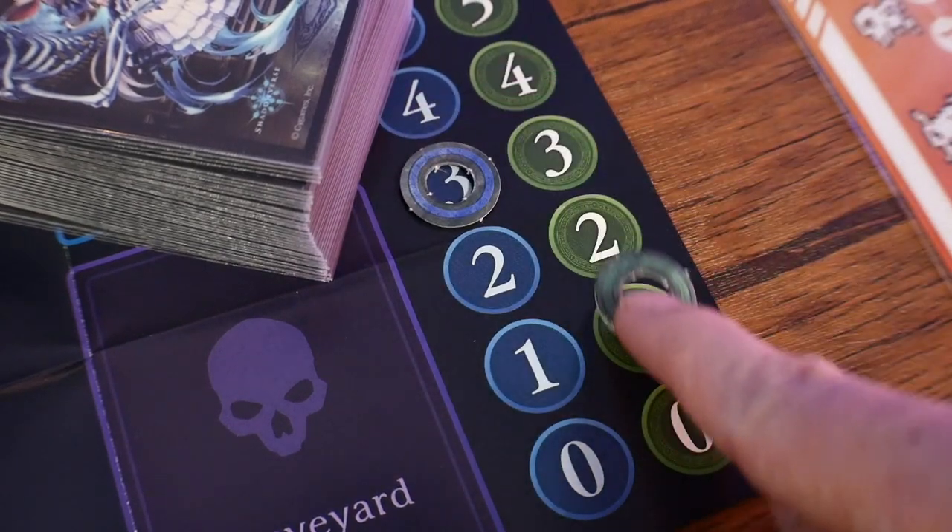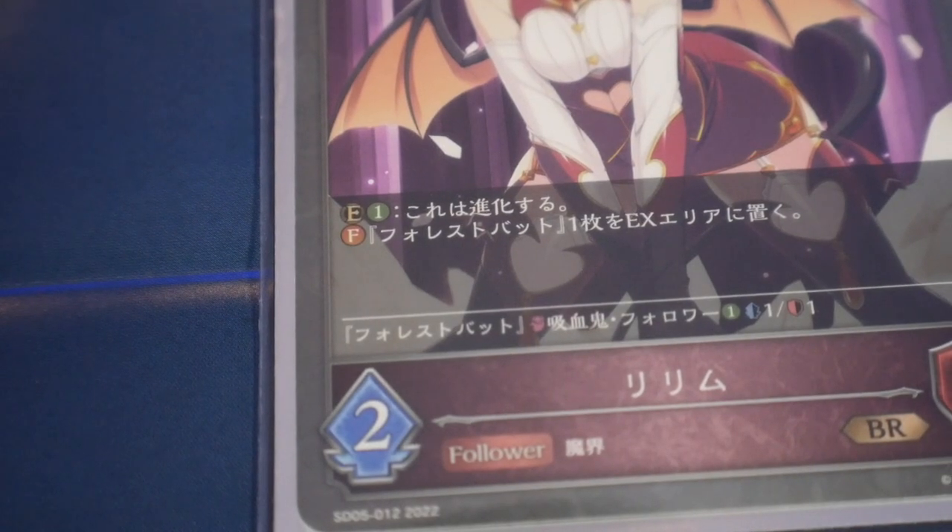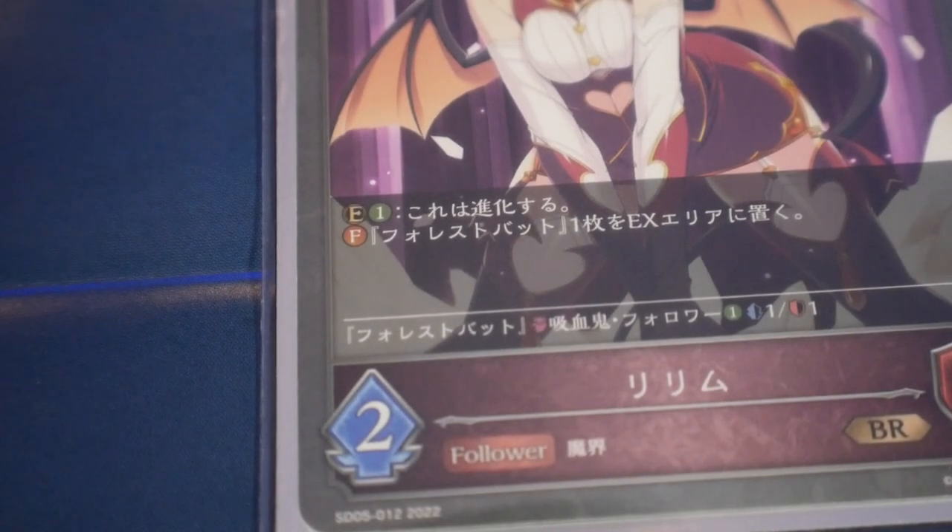In the main phase you can pay PP to play a card — a follower, spell, or amulet — use a card's activation ability, evolve a follower (only once per turn), or attack with a follower. For example, if our PP max is three, we spend two PP to summon a two-cost follower. This follower has a fanfare ability, which activates when it's summoned — in this case, placing a bat in the EX area.